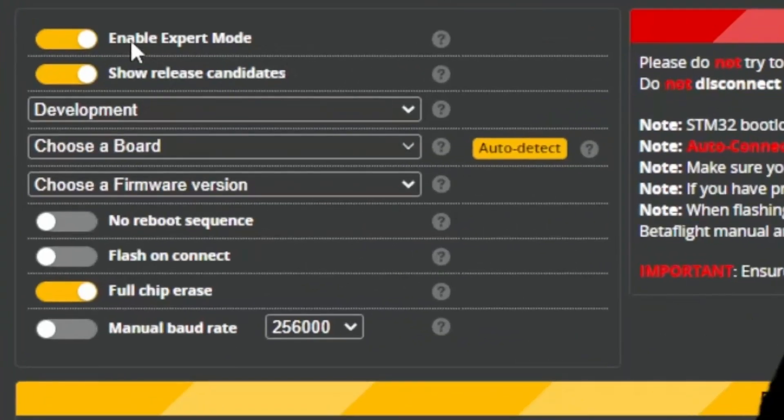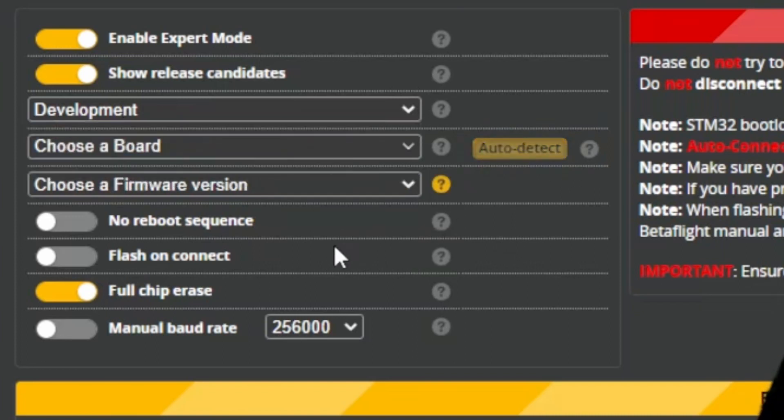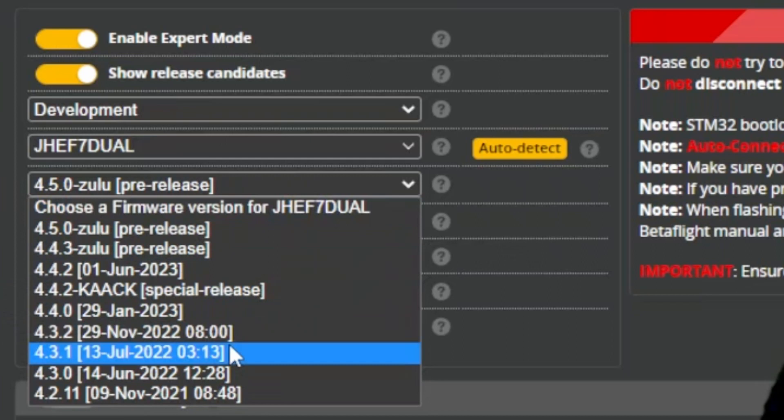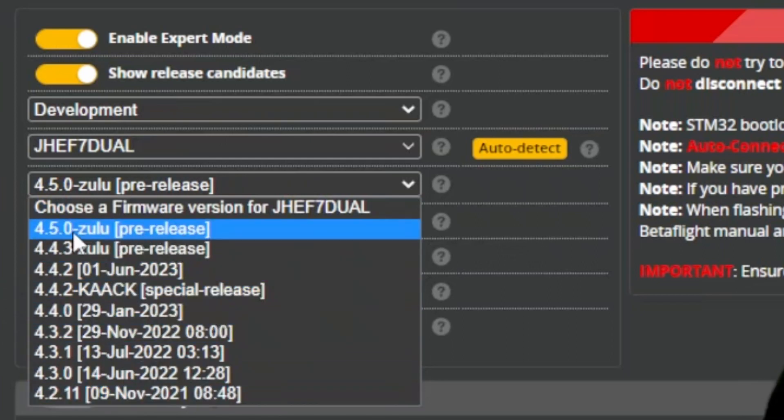Go into the configurator and you will need to turn on expert mode. Enable expert mode and then show release candidates as well. From there, you're going to hit the dropdown and hit development build. At that point, you can hit auto detect on your target. That should detect the target on your flight controller if you have anything fairly recent Betaflight-wise on it, like Betaflight 2, 3, or 4. From there you can select the Betaflight 4.5 Zulu build.